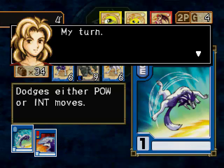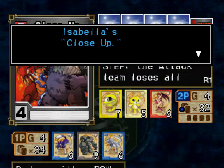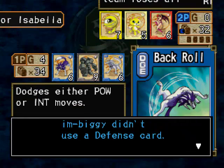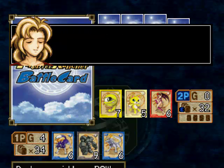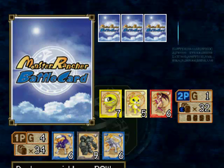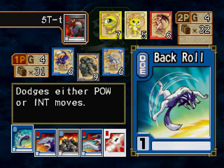I'll flush these two cards. This is where all the bullshit begins. This is Close-Up. Close-Up means that you flush everything — you discard all of your cards at the end of that step. If you don't, you have to discard them anyway.